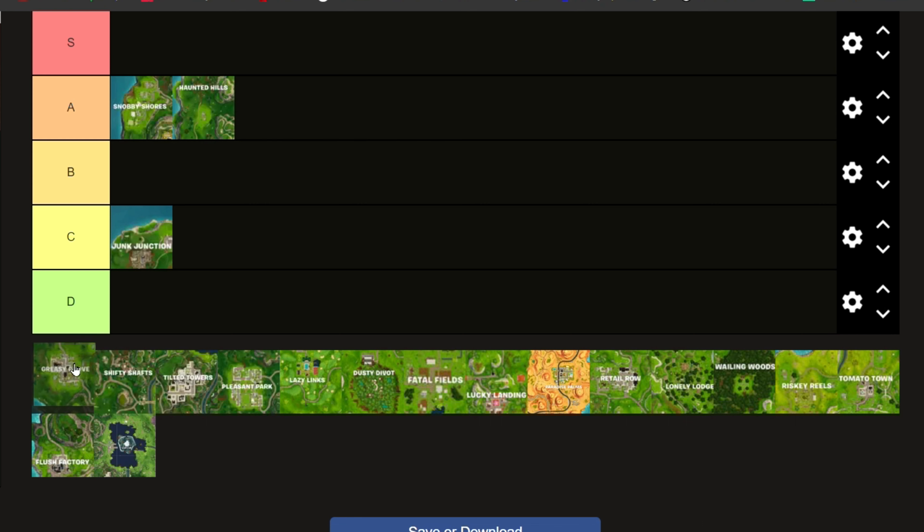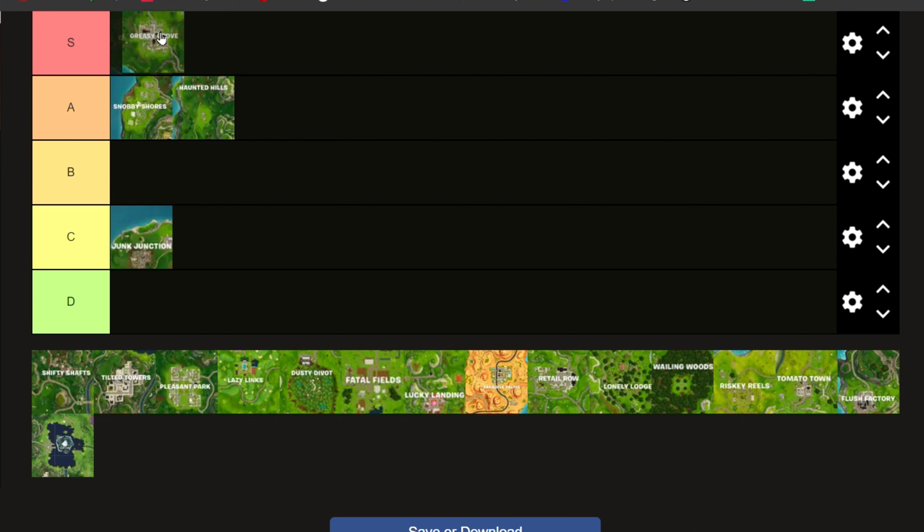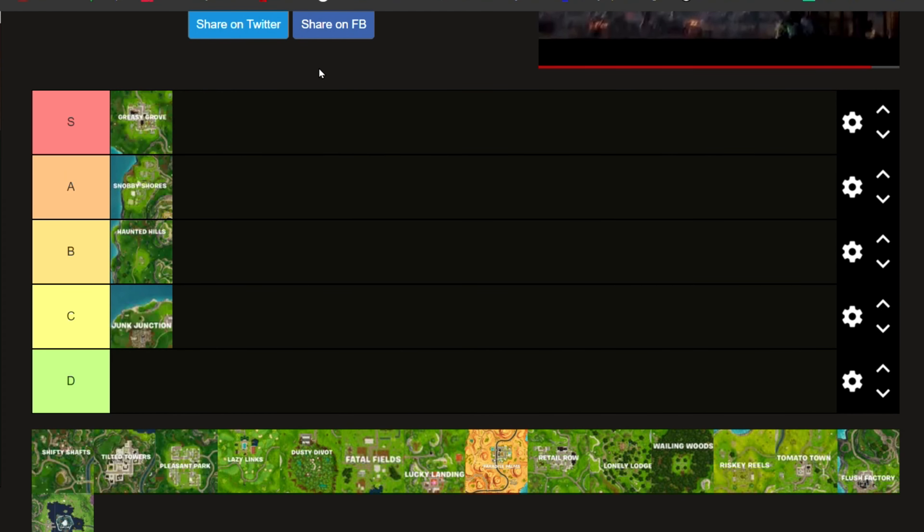Now we have Greasy Grove. Greasy Grove is an easy S — and actually putting Haunted Hills in B. I always say Greasy Grove is an S because there's so many chests. We have the Duraburger, obviously. A lot of people do drop there, which sometimes is good if you're playing ranked right now, because gang kills is way more important than placement, unless if you're playing in a tournament.